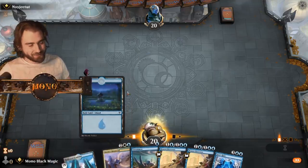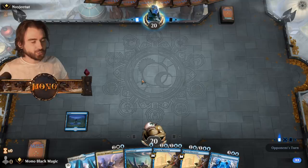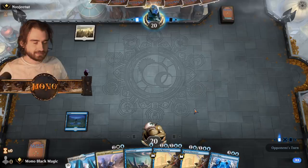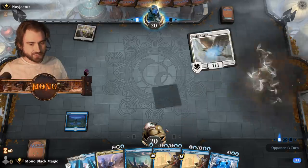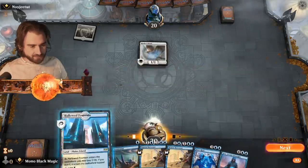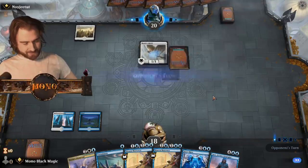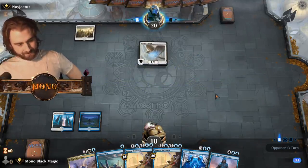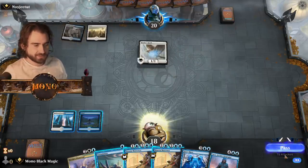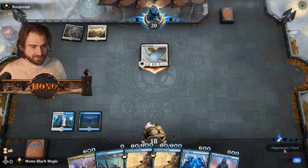I don't know. We are a little bit low on land here, unfortunately. Do we bounce that? I don't think so, I think we can take damage here and there. I'll pay for this though. No jet. If he plays like a John or something I'll just bounce it. Just goes in with that, I'll just take it. Doesn't matter.